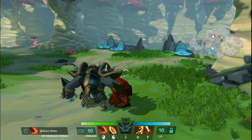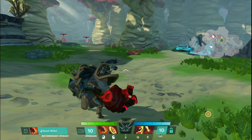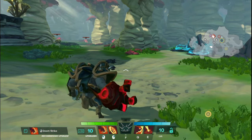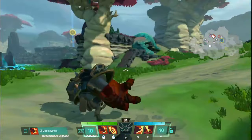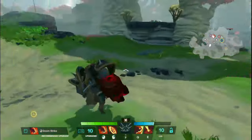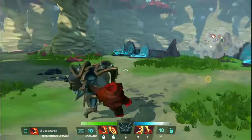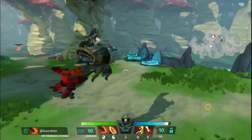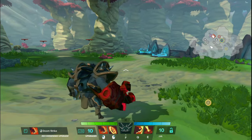To start off, the patch notes say jump attacks reduce stamina costs from 25 to 15. This is a reversion almost true to the original Gigantic — in original Gigantic, jump attacks actually only cost 10 stamina to use. Then in the beta tests earlier in the year they made it 25, and now they are down to 15. So a little bit of a happy medium, but overall still a nerf.